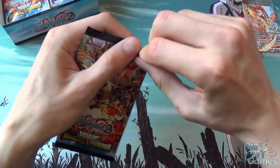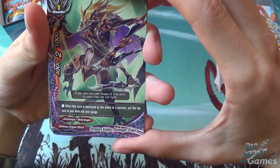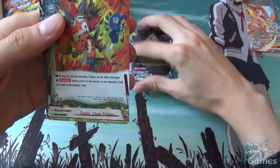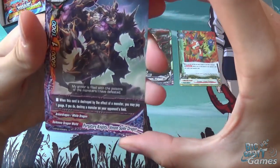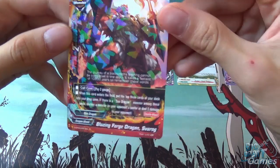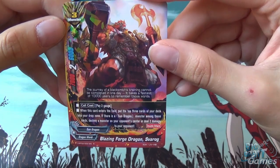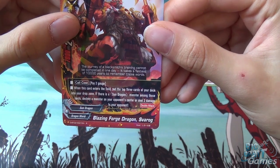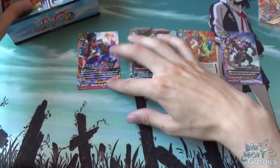Starting through the booster packs. First pack we get Purgatory Knights Pain Dagger Dragon, Valley Dragon Talgunt, and a foil of a common — Dodan Chaos Pebbles — then Purgatory Knights Venom Spike Dragon. The rare of the pack is Blazing Forge Dragon Sfarog. He's from Dragon World, size 3, 7,000 attack, 6,000 defense, and 2 critical. His cool cost is pay 2 gauge; when this card enters the field, you may put the top 3 cards from your deck into your drop zone — if there is a Sun Dragon among them, destroy a monster in your opponent's center and deal 2 damage. Pretty good for a single combo.